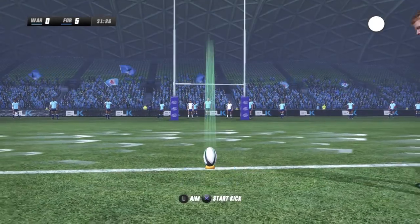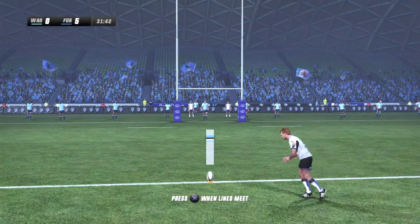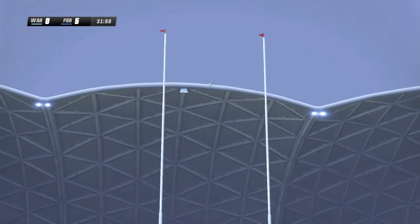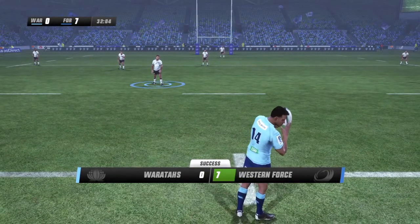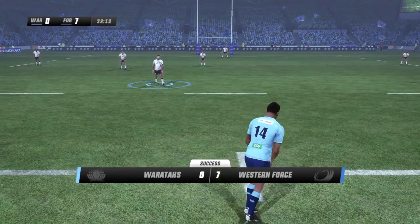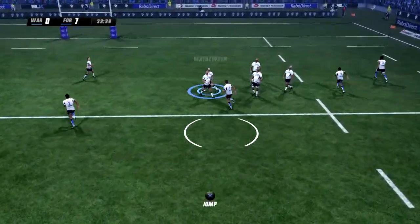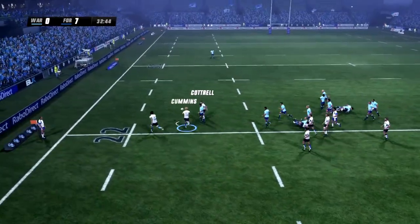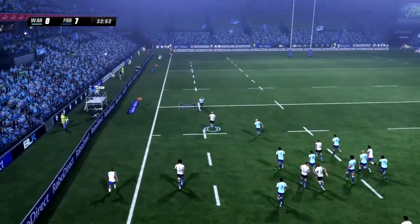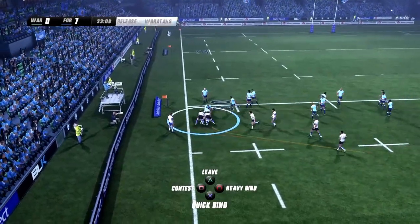Should be a seven-point lead with the Western Force. Kyle Godwin never looks like missing and it is. You can feel the tension mounting — it's still very much anyone's game. Bit of counter-attack after winning the ruck, getting the turnover. Albie Matheson. They've got numbers here — the Honey Badger goes for the step. That's a really solid tackle from your fullback.